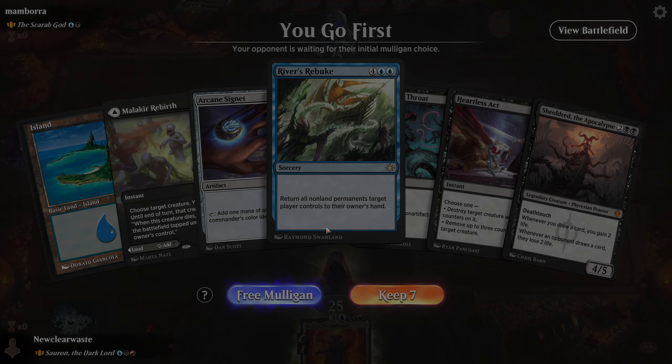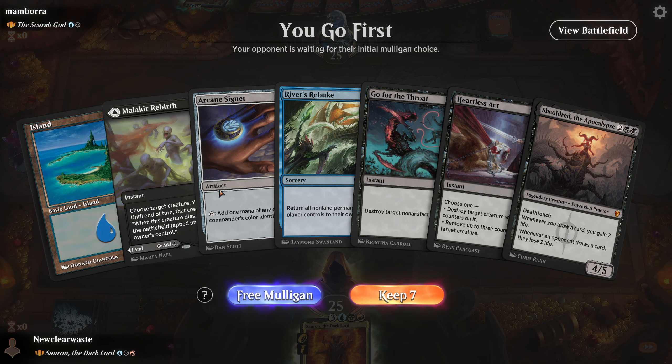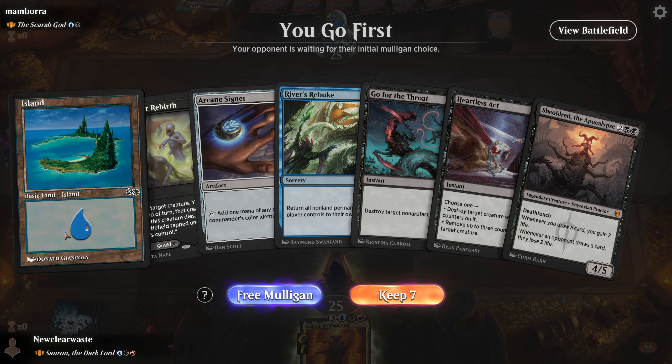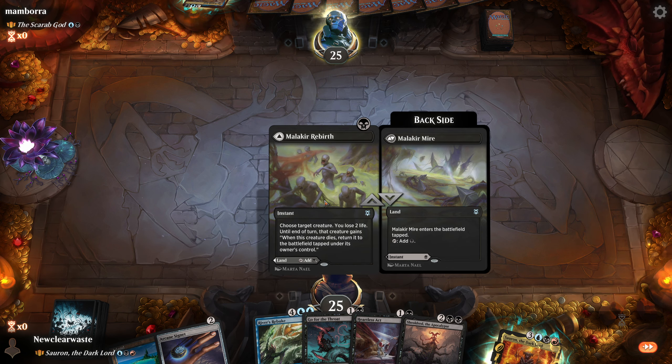We're against the Scarab God — kind of an annoying zombie deck, especially because it gets to come back to their hand. At the beginning of your upkeep, each opponent loses X life and you scry X, where X is the number of zombies you control. Then you can pay four, exile a target creature card from a graveyard, and create a token that's a copy of it except it's a 4/4 black zombie. When the Scarab God dies, it returns to its owner's hand at the beginning of the next end step. We have technically two lands and a signet — we go first. We have all our colors; I think we keep.